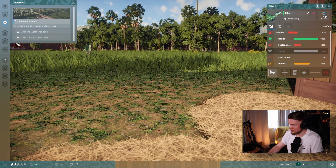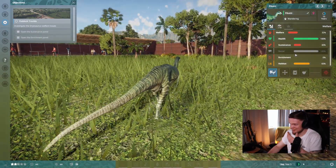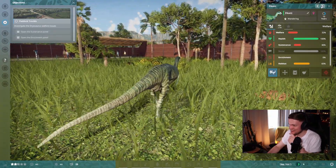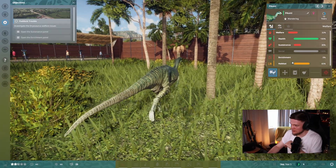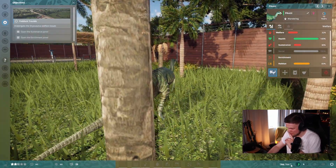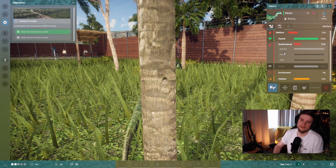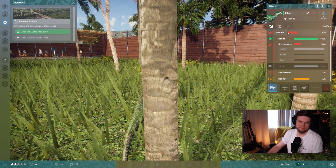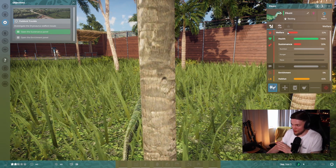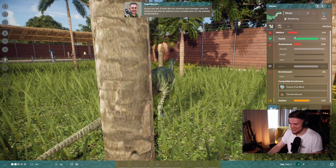I'm going to click on these for starters just to see what the crack is. Let's track the animal — I want to see what they're doing. Oh my god, this is fantastic. That's the names — what's that one called? It's a female called Picati. Nice. I like it, but I still don't know what the hell I'm doing. It was a sustenance panel — I clicked the welfare one and nothing happened, so I presume nothing happened.